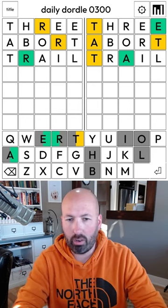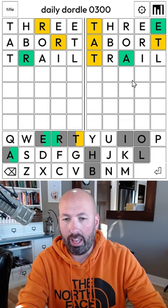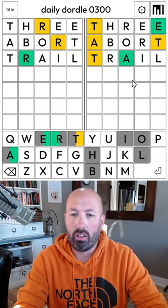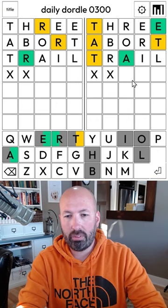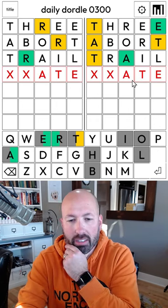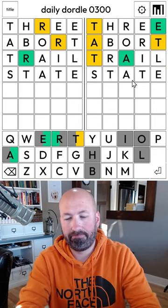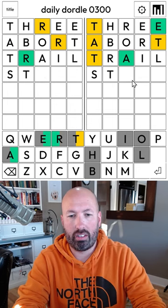Okay good. So we found the R. We still don't have anything but the R on the left. On the right, we've got the A located and the T — but that wasn't a new spot for the T, that wasn't very smart. So it could be something with A-T-E. It could be state, which would be a double T, and we haven't found either of those T's yet.